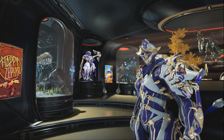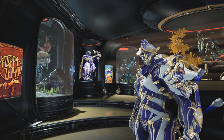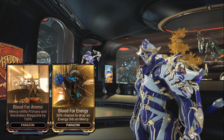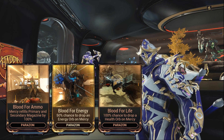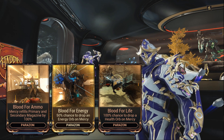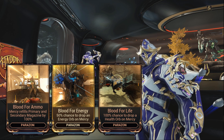A few side notes before we start. Some mods are inherently useless. Things like Blood for Ammo, Blood for Energy and Blood for Life are supposed to give you extra drops on mercy kills, but my weapons usually just shred enemies to pieces and in almost every scenario I don't have time to mercy kill anyone.